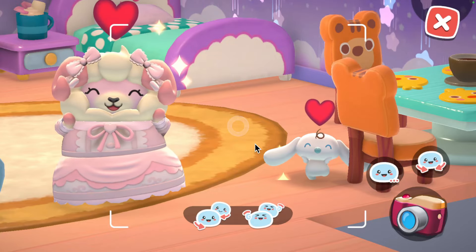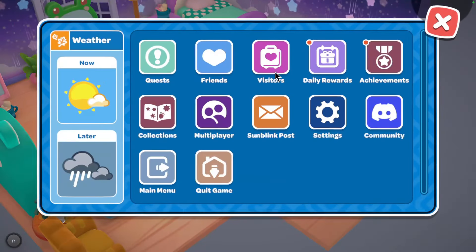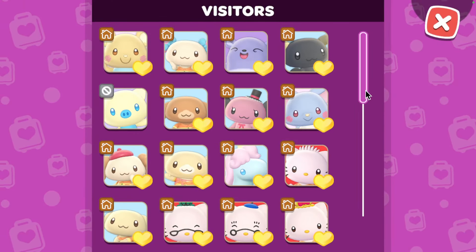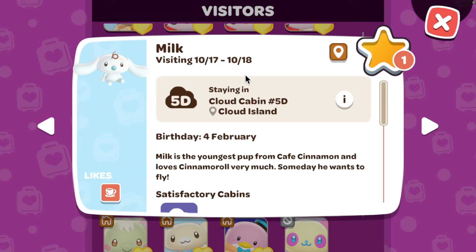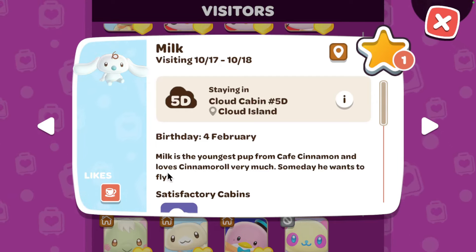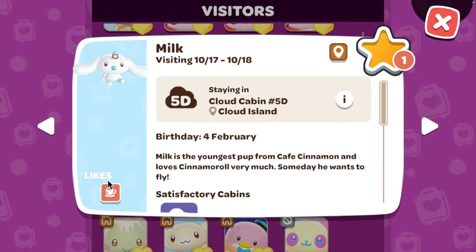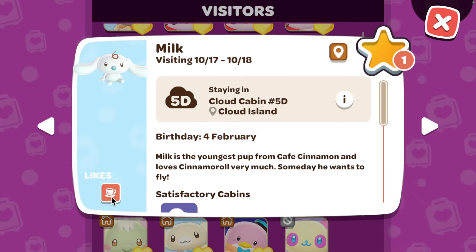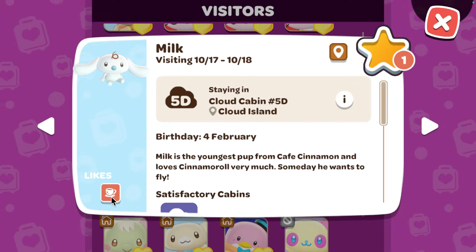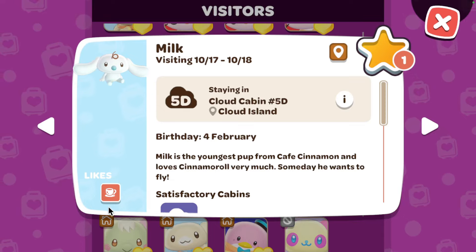When Milk is a visitor, they will show up in your visitor tab like any normal visitor would. This is Milk — Milk is the youngest pup from Cafe Cinnamon and loves Cinnamoroll very much. Someday he wants to fly. He likes cozy beverages, so what you need to do is make sure you put a lot of cozy beverages down.